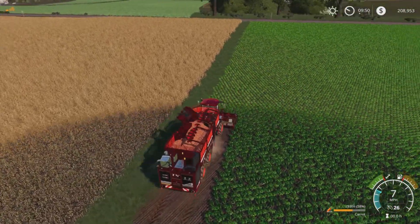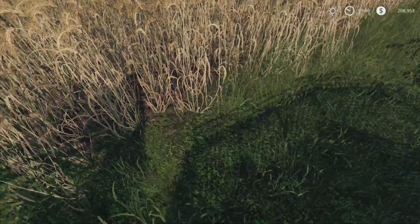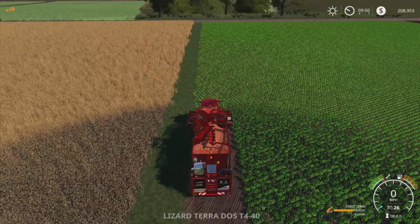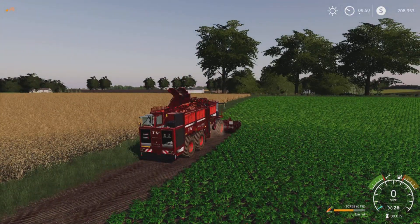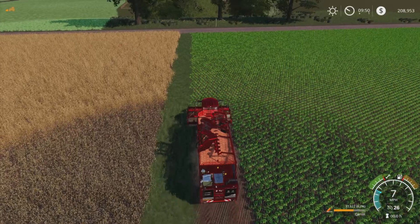The triticale looks quite cool I must admit - I quite like that texture. Even the carrots look cool - you can just about see the little orange tops, little carrot tops.